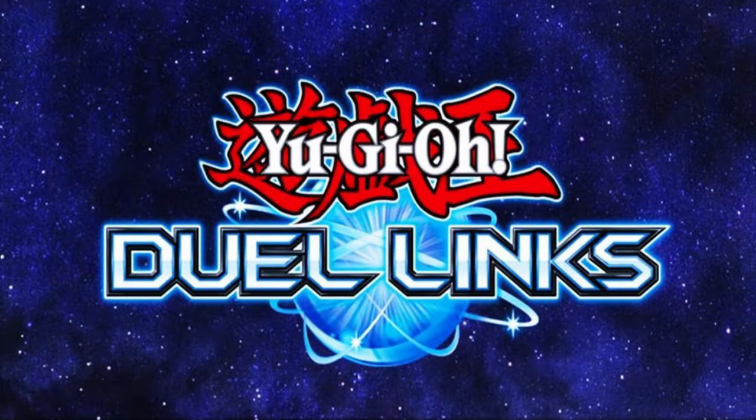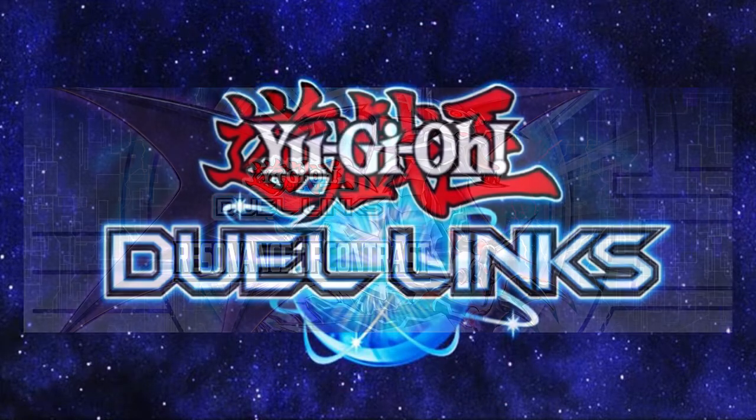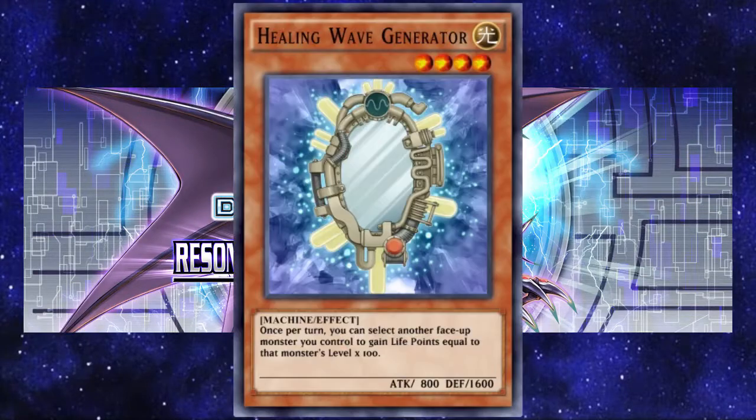Finally, you can crack some packs open to get them. The latest box, Resonance of Contrast, has Healing Wave Generator in it, for example. It's a normal rarity too, so it shouldn't take too long at all to acquire the two that you'll need. You'll even have some of the latest cards to help strengthen your collection.